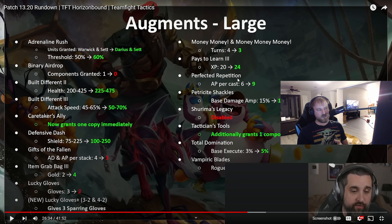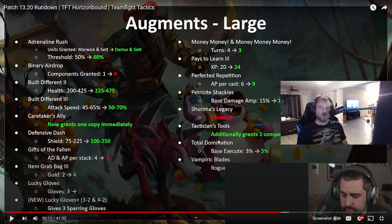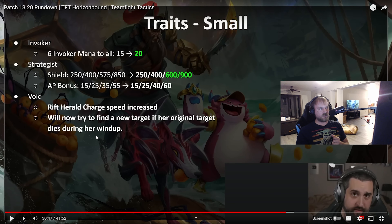Perfected Repetition got buffed — they needed that with multicasters. Petricide Shackles also got a buff, which is a little weird. Looking at the stats, in early ranks like bronze, silver, and gold it was actually one of the best combat augments with around a 3.4 average placement, but in diamond and master it was back to normal at 4.3. Shuriman's Legacy is now gone. Tactician's Tools now gives a component anvil along with your spats. Total Domination got a 2% buff. Vampiric Blades got nerfed — the augment supposed to help rogues also got nerfed, on top of rogues and Graves individually getting nerfed.